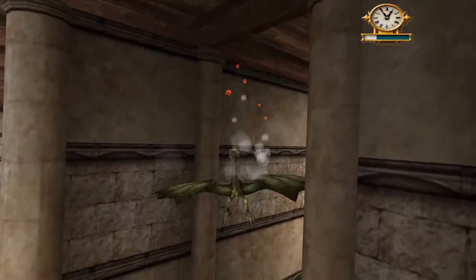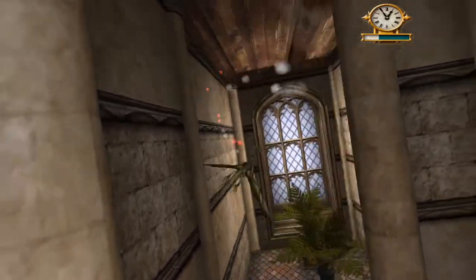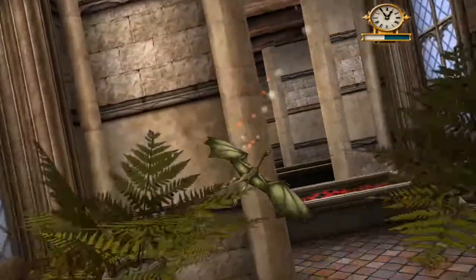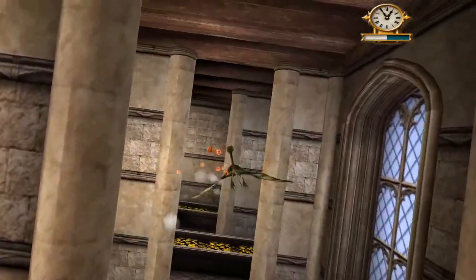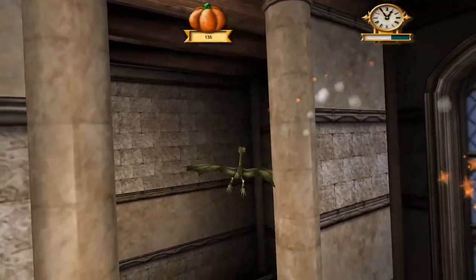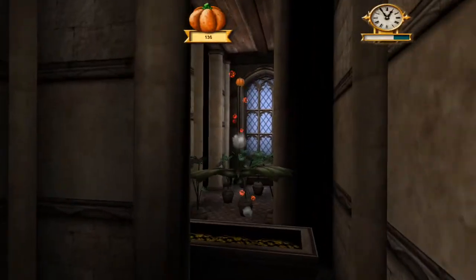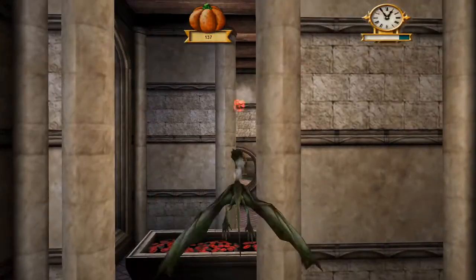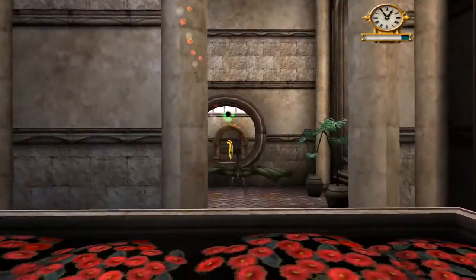God fucking damn it, again with the wing clipping. I'm still stuck on this one. You might think the moving walls would be harder to get through, but they're actually much easier than the regular walls. Just keep flying forwards and they'll move out of your way for you. It's like they added the moving walls as an extra challenge, but accidentally made it so that the normal walls are the hard part and the moving walls are the easy part.